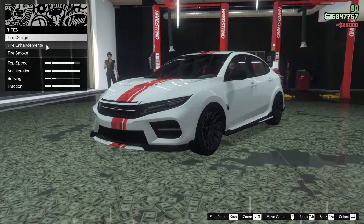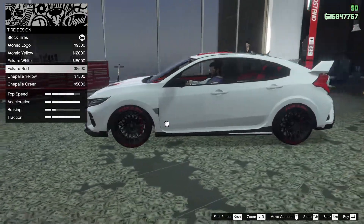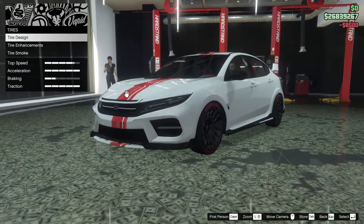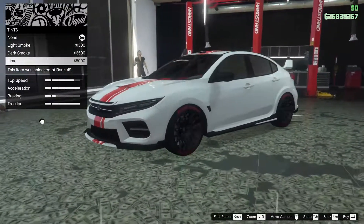For the tires, we're going to bulletproof those of course, and we could add a tire design if we want. We could go for Fucari red — kind of works with the red theme in the car. Let's do it. Last but not least, we have the window tint, and we are going to tint the windows all the way out as usual.